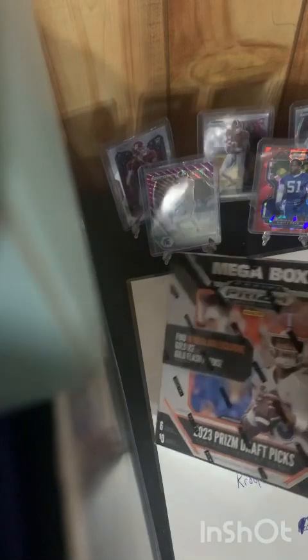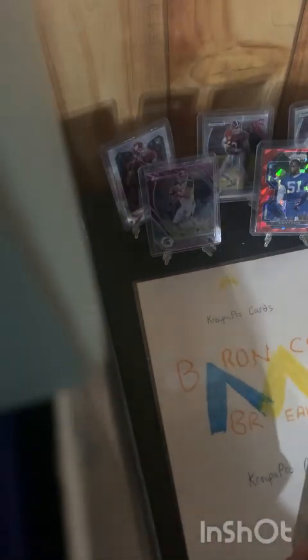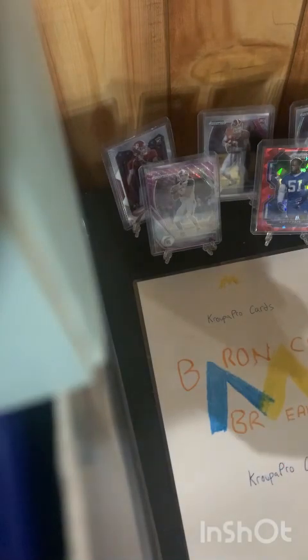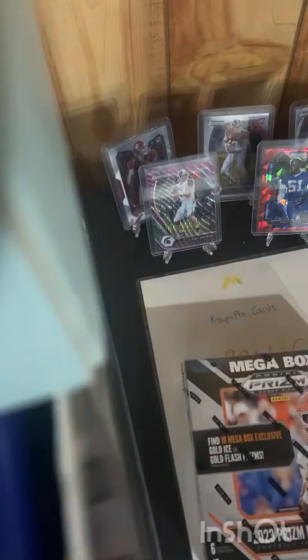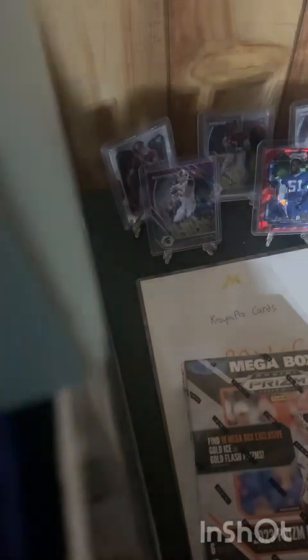We're doing a football card opening — haven't had one of these in a couple months. We got 2023 Prism Megabox Draft Picks: six packs per box, ten cards per pack, so that's 60 cards. There are 18 megabox-exclusive gold ice or gold flash prisms, two silver prisms per box. I researched and there are about four autographs per case, so that's about one in every four boxes — a 25% chance of an autograph in here.